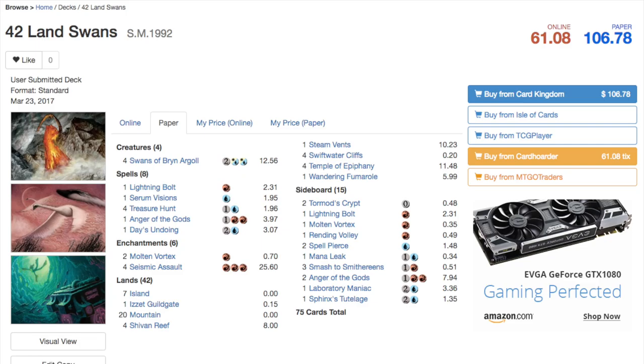Now let's talk about the 42 Lands Swans deck to see if we can identify a pattern. The next time there is a popular deck, we might be able to purchase the second card before it spikes. Normally when the first card spikes, it's already too late — it happens almost instantaneously within 24 to 48 hours.